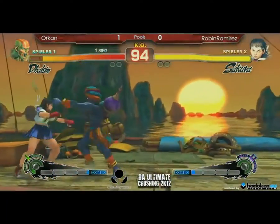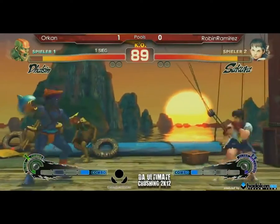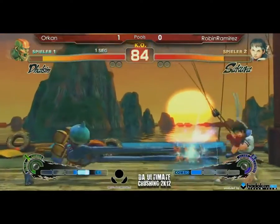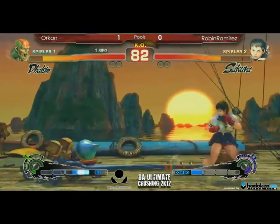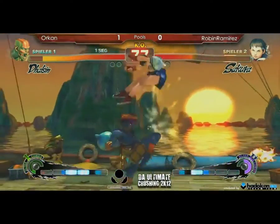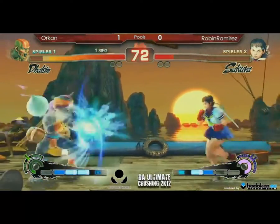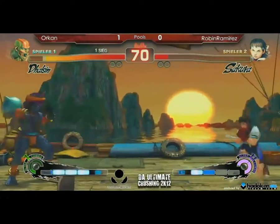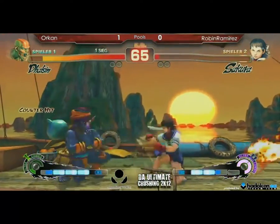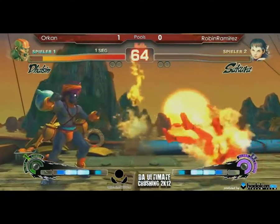Good tick throw. Sakura trying to get in again, getting impatient. Sakura just lost half a life just to get in. Good air escape by Dhalsim, and Sakura flinched and eats the EX yoga flame.